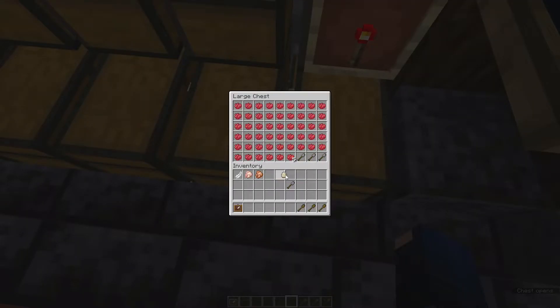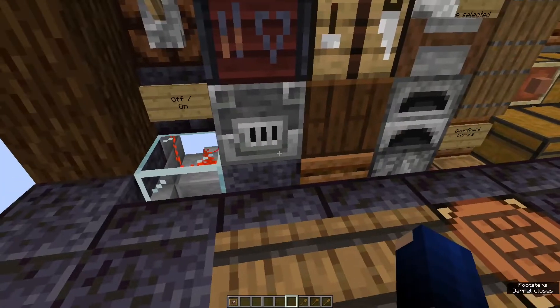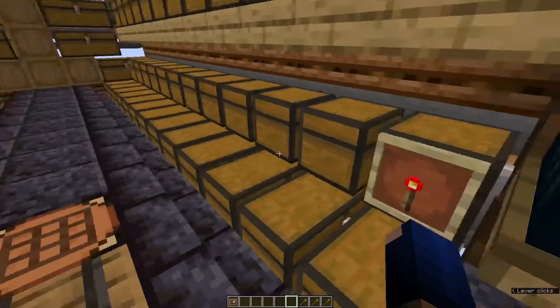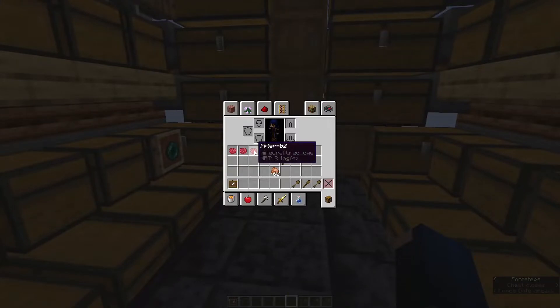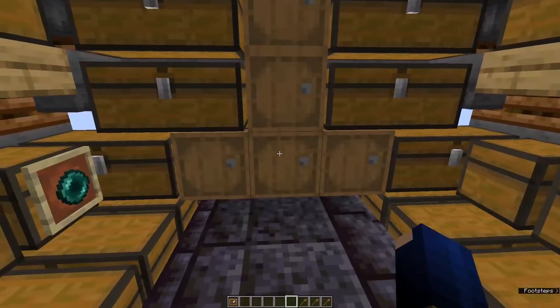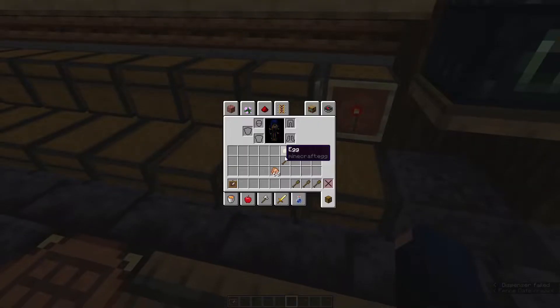The rule is: for every stackable item you want to assign, you take out one filter item. You can just assign items like that. Once you're done configuring, you can turn the system back on and it will start sorting items into the correct chest. Always park the filter items somewhere else far away so you don't accidentally put them back in, which would be problematic.